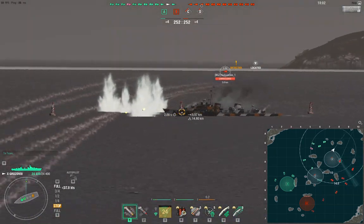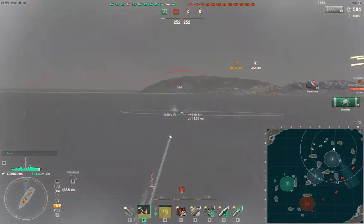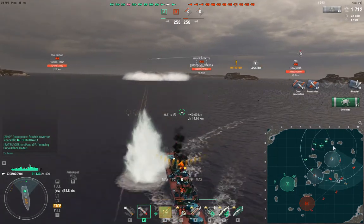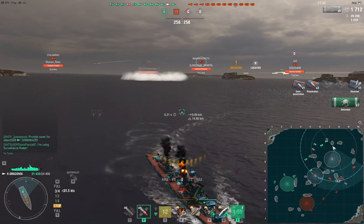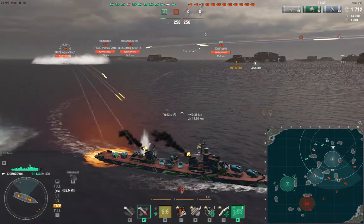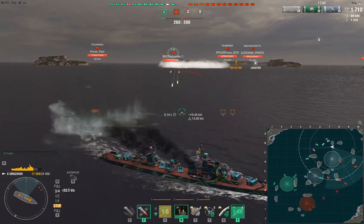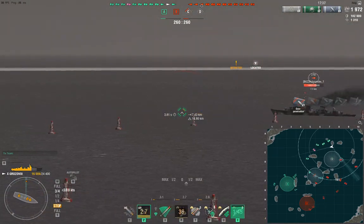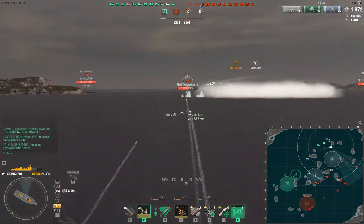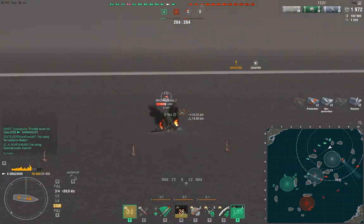I switch really quickly to AP on this broadside Z-52. You can get some really good pens on those big, fat German destroyers with Russian AP. I turned away quickly — notice I didn't directly go to cap; I went to the top of the cap and caught that Z-52 quite by surprise. Our team ends up doing a considerable amount of damage to him as a result, because he really gets caught out in the open.